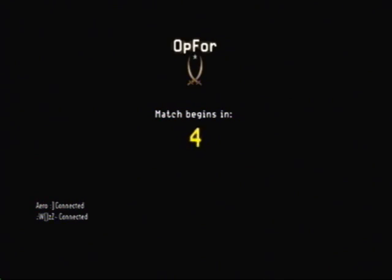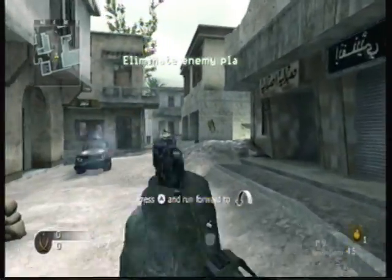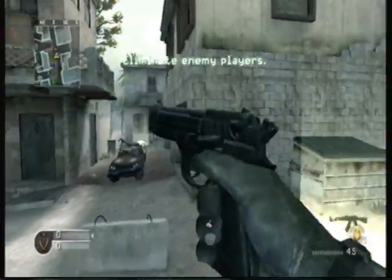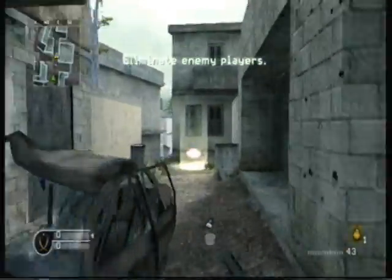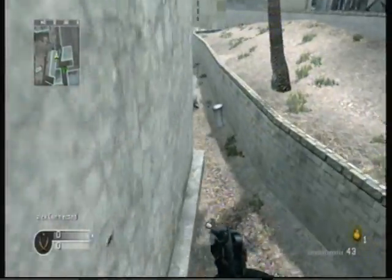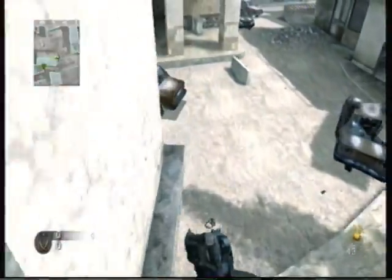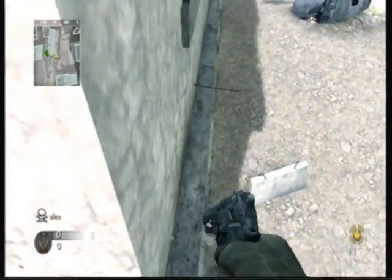Up four again, of course. There's not really that many glitches that are superb on Crash, but they're there. You can run and jump up on this little ledge right here. You can also do it on this brick wall that's right beneath me right now, and just edge this wall all the way around.